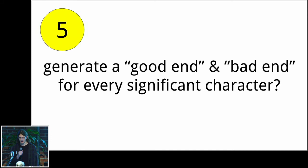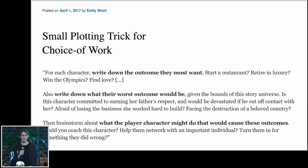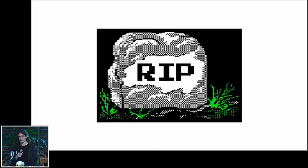Number five is entirely speculative, but it seems interesting. This is the concept of generating a good end and a bad end for every significant character. Based on a blog post by Emily Short on authoring characters for interactive narrative: as an author you can figure out the best and worst possible outcomes for a character, write those down in advance, and give the player a way to bring about either one. You can make the goals of multiple characters fundamentally incompatible and force the player to choose, or challenge the player to resolve a tense situation so that all characters are okay with it. Procedurally, you'd use the hidden traits framework to generate best and worst possible outcomes for each significant character, then provide the player with storylets to realize one or both of those outcomes.